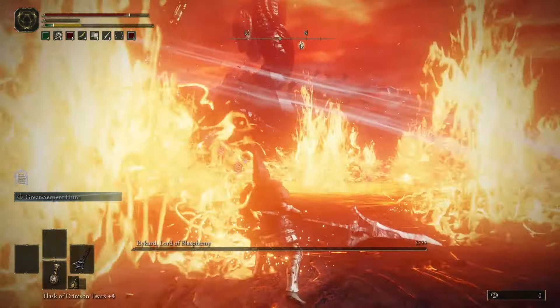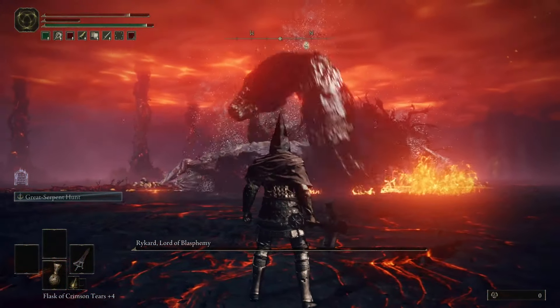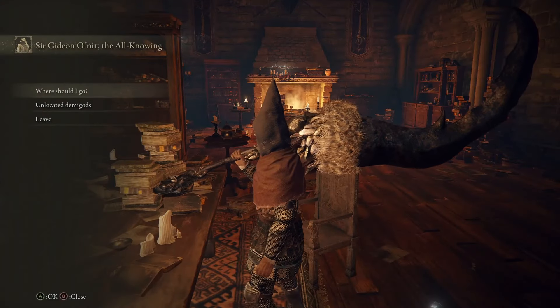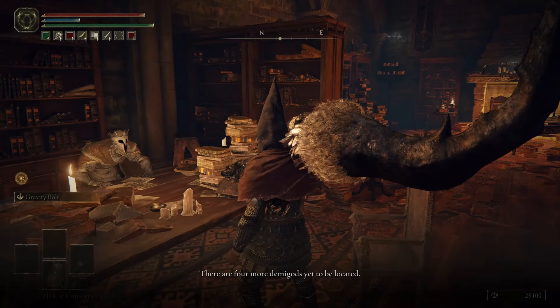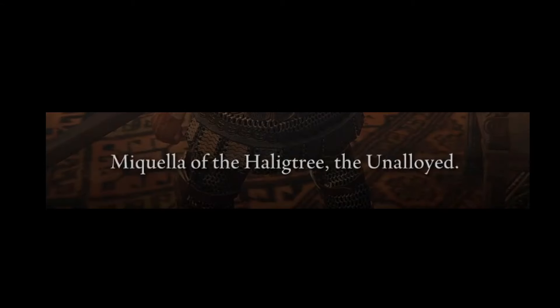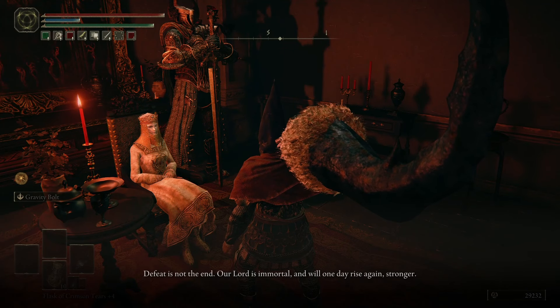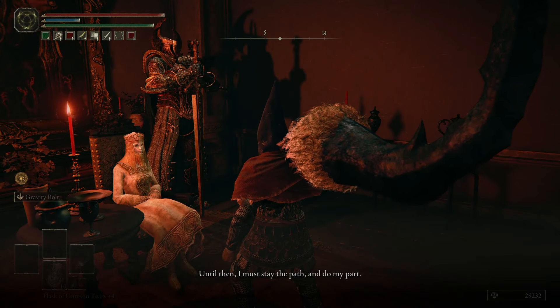With Rykard done and dusted and the last target crossed off my list of bosses, what happens? Well, I get another list, and this one doesn't actually tell me their location, so I ignored it completely — that's second playthrough stuff. I got a tree to burn. Also, nobody from Volcano Manor is upset I killed their boss. I seriously don't know what's up with them. So we're trying to find the fire at the far end of the map. The fire giant guards the super magic wizard fire we need, which means I need to take him out.